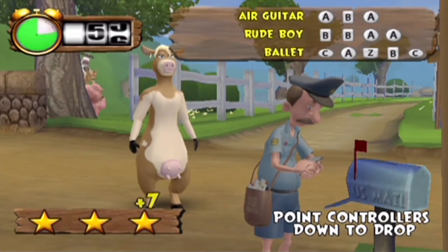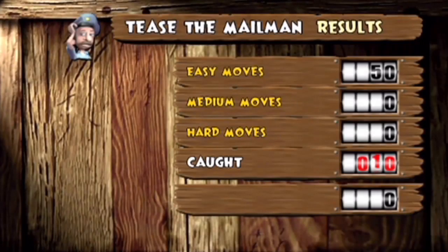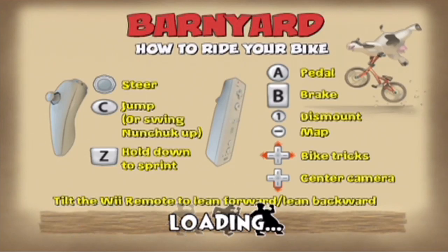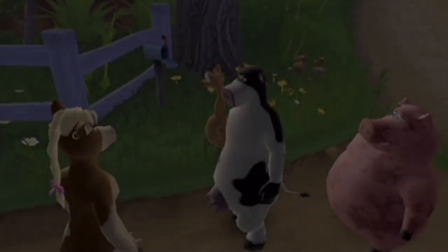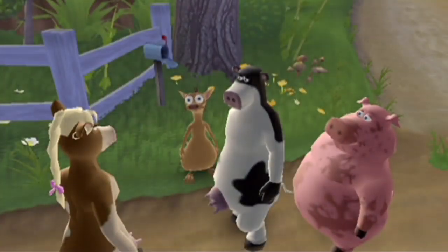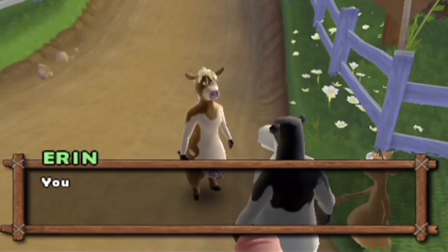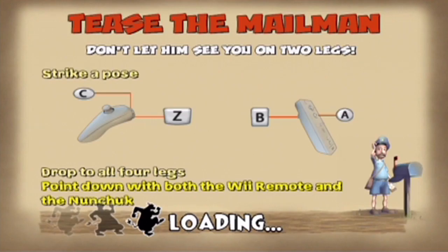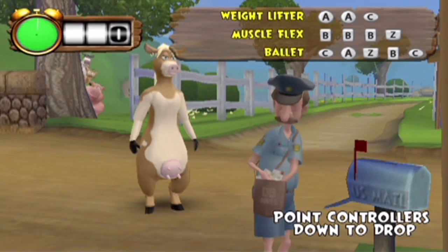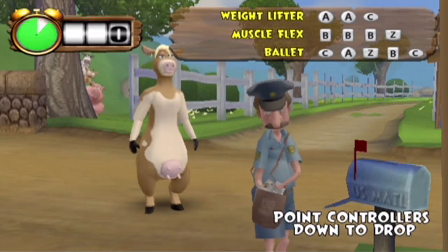No comment on what just happened there. I pointed down and my character got back up immediately. What the heck? And the default option is return to barnyard. Nice. This is why motion controls are a bad idea — at least forcing people to use them. So what am I doing wrong? You have to point them down specifically. You can't just lower them, you have to point them down. That's how it works.